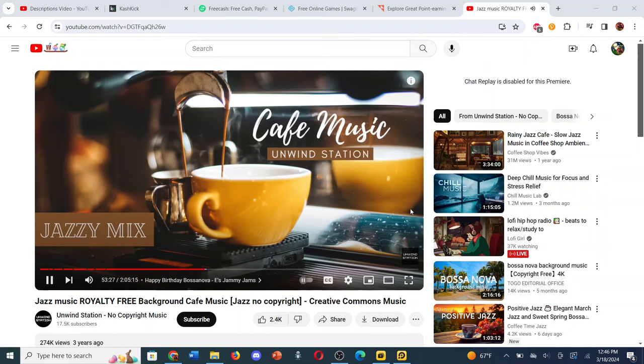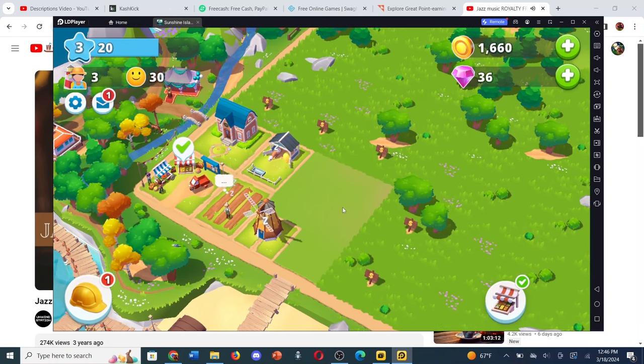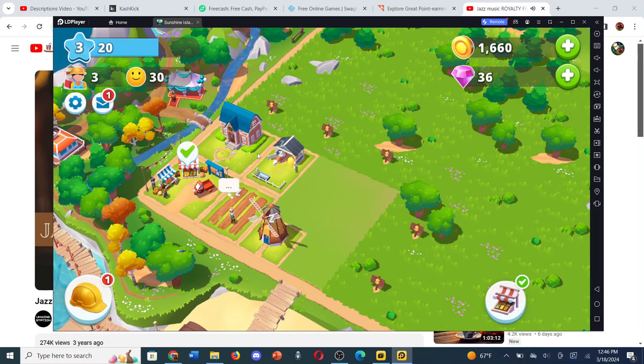Hey guys, welcome to the Sunshine Island offer, where you can get about $130 at the moment for getting to level 40, though I would actually prefer getting to level 30 because that's the optimal level. You basically just play this game, which is very idle. You just build up resources, turn some of those resources into other things, put it on this board here, and turn it in for experience.